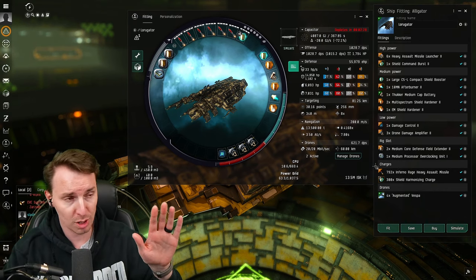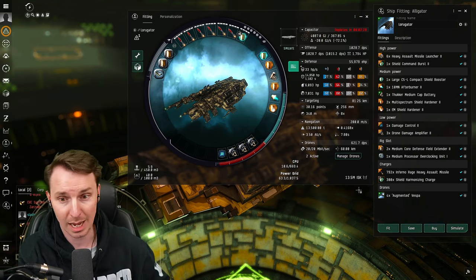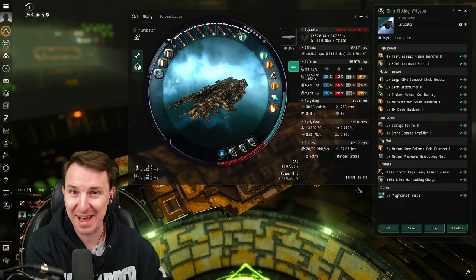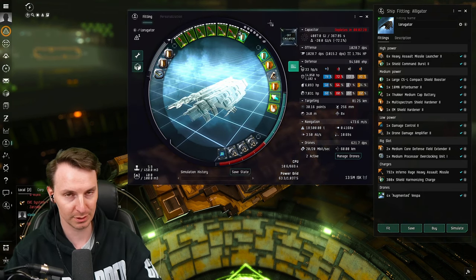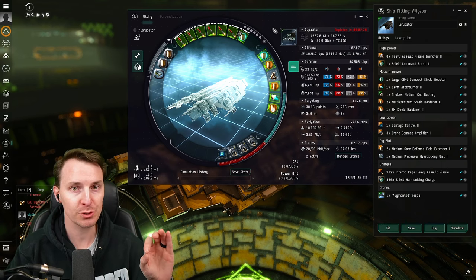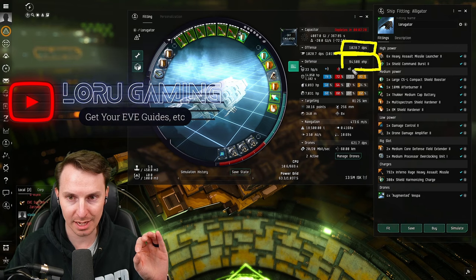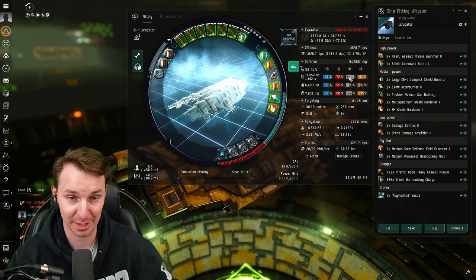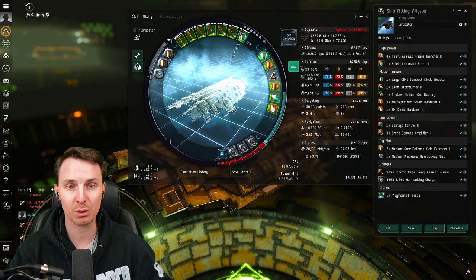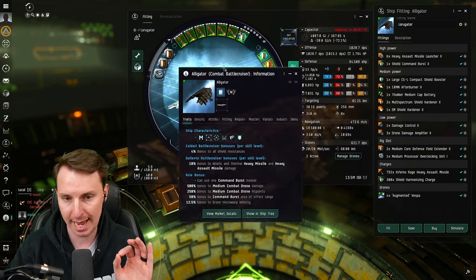Now before we go any further, the total cost of this fit is not to be trusted right now. We are on the test server and all the numbers are jacked up. I would love a 13.5 million ISK battlecruiser, but that's just not going to happen. Now that's out of the way, we have to talk about why this ship is going to change EVE forever. This fit gets over 1,000 DPS while maintaining unheated a 95k EHP — that's so freaking powerful for a battlecruiser. Not to mention you buff your entire party with commanders.